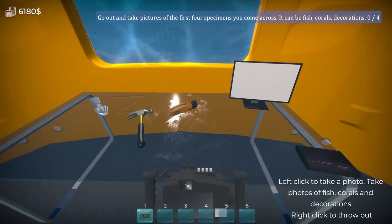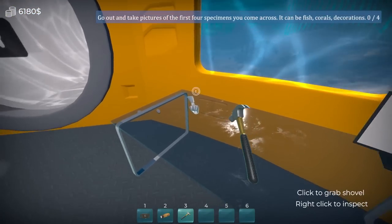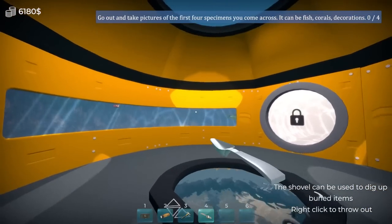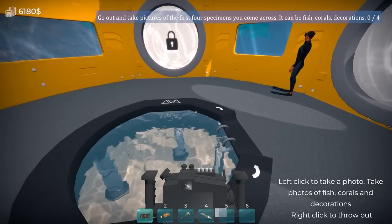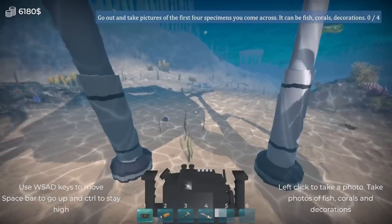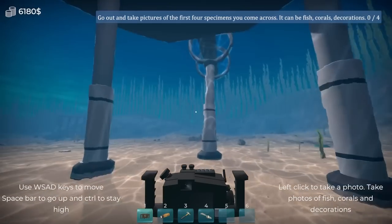I have to go out and take pictures of the first four specimens I come across — could be anything. This should be easy. I'm very sinky, I must be very heavy. This is freaking cool though. Do you have any interest in rocks, sir? Doesn't seem to like rocks. I've already gotten these things, but sure — we can do the Cinellera Flexibilis.